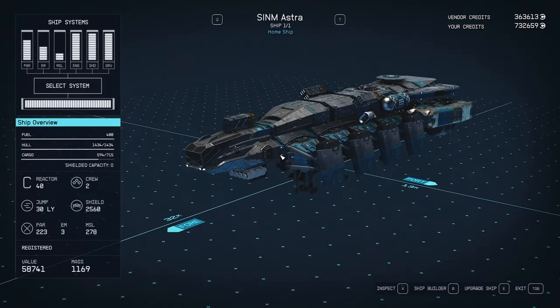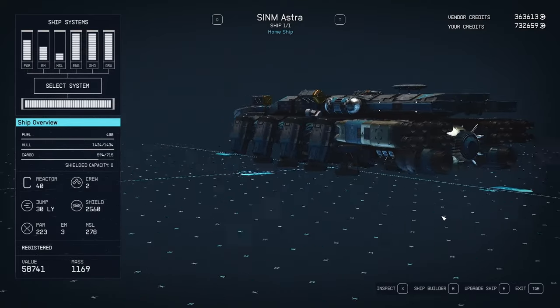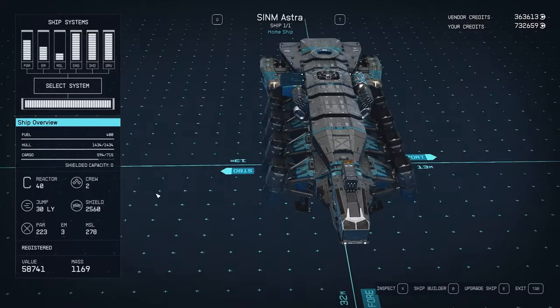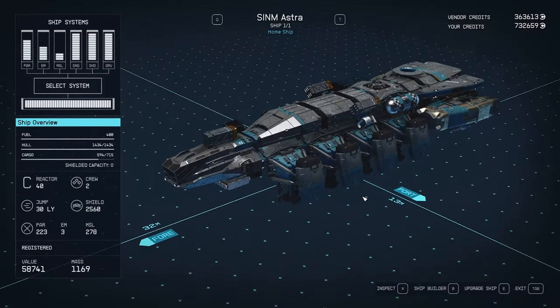For the purpose of this video, the character was created, brought to the Lodge, and then through the usage of console commands artificially leveled up to level 70 and given the perks necessary to complete this build. I also gave my character a million credits, knowing this build would be expensive. For the aesthetic, I stuck with Deimos parts, but realistically any will do, so use what you prefer. That's about it for what you need to know — let's get to what this build is.